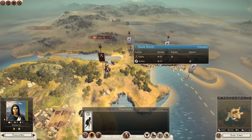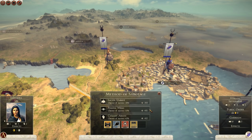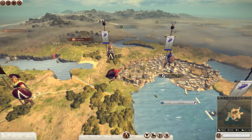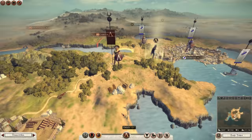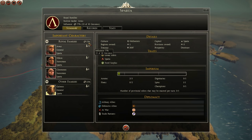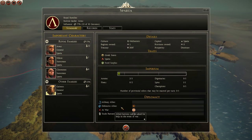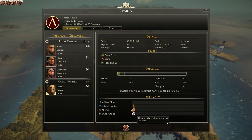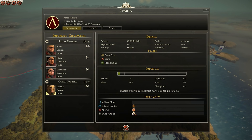I'm going to move my spy up and see if we can sabotage anything. I'm going to risk poisoning the wells - I want to take a bit more risk than I did in my Rome let's play. Sabotage failed, but they didn't die - I'm glad. So let's take a look at the family here. The royal family controls a lot of the power - we've got Macedon as a defensive ally, and we're at war with Epirus.